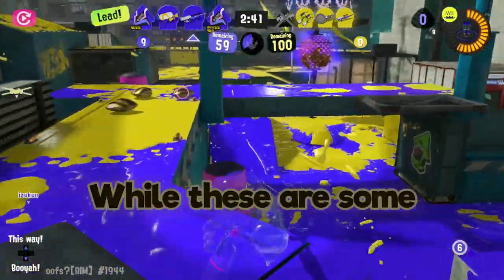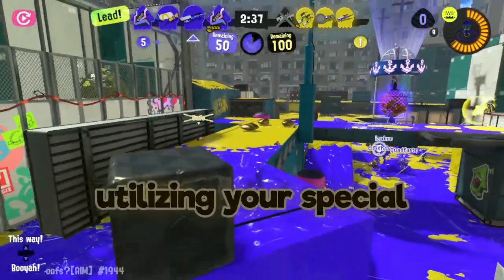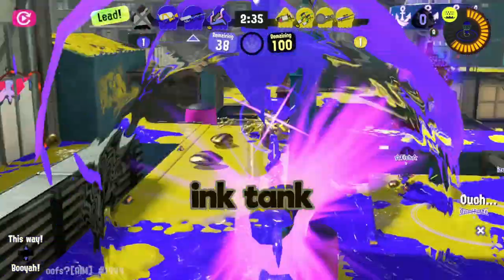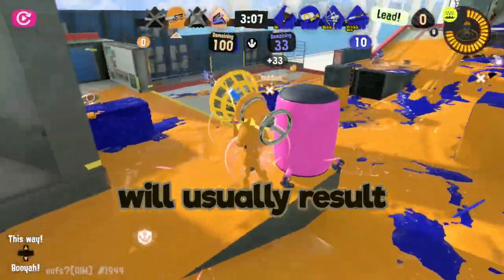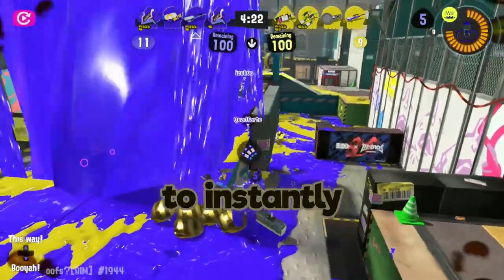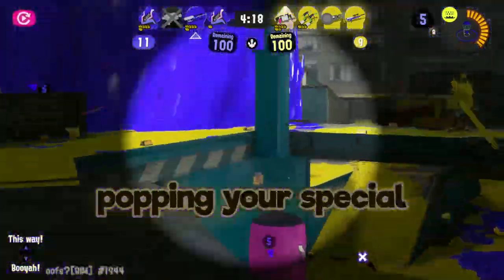Don't get too worried though. While these are some substantial weaknesses, there are things you can do to counteract them. The first of which is utilizing your special to refill your ink tank. Even though you don't have many shots, using them to paint on inked areas will usually result in having your special ready. This will allow you to instantly fill your ink back up at a moment's notice, so make sure you're popping your special at the right time.